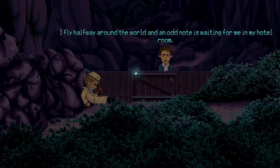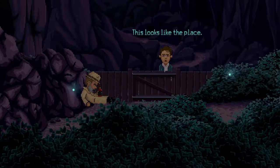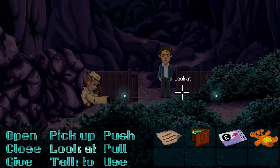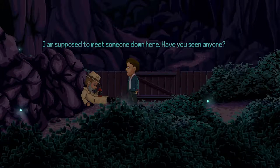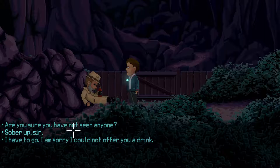Hello friend. 'I fly halfway around the world and an odd note is waiting for me in my hotel room. It says to come to the bridge down by the river. This looks like the place. I could really go for some Wiener schnitzel after the long walk out here.' That voice though. Walk to the gate — can we push the gate? Can we talk to Willie? 'I'm supposed to meet someone down here, have you seen anyone?' 'Are you a victim of the inferior American social support system?' I have to go. 'Are you sure you have not seen anyone? Sober up, sir.'